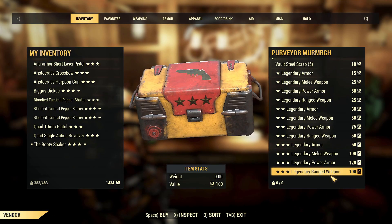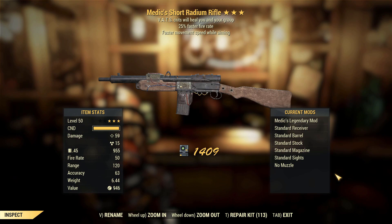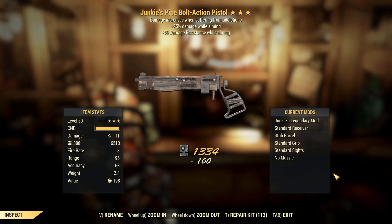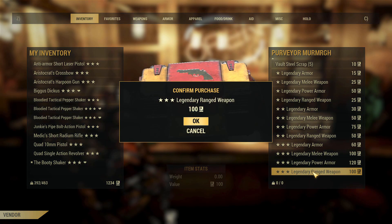Second character, let's see if we can get something amazing. That is not amazing — medic's, faster fire rate, faster movement speed while aiming, radiant rifle. Bleh. Junkies pipe bolt action pistol, 25 damage while aiming and 50 resistance while aiming. Not the best combination of effects but definitely not the worst weapon we've ever got in this series.